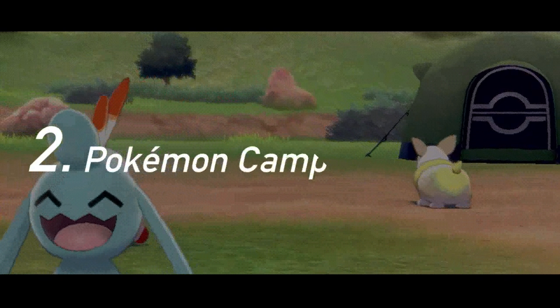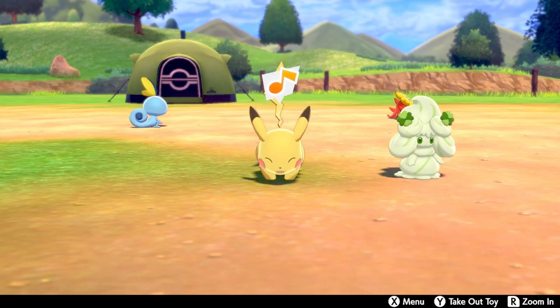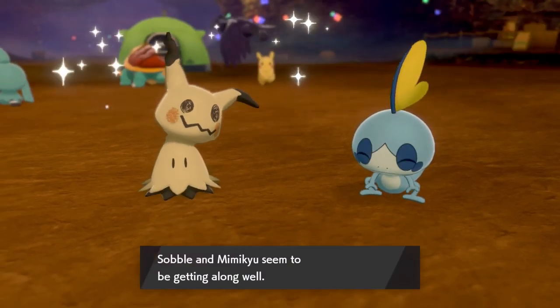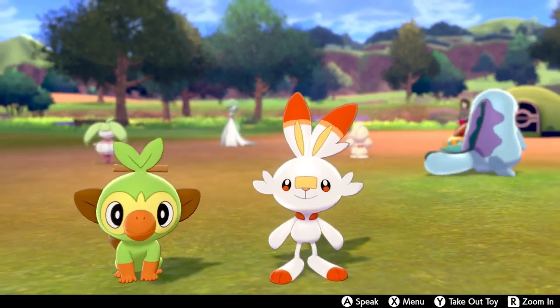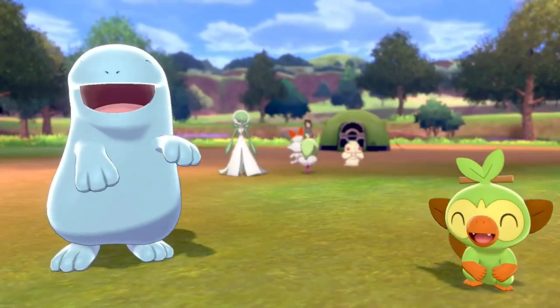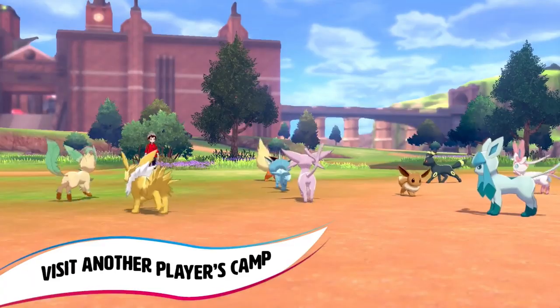Next they showed off Pokemon Camp, a feature we knew about due to the leak and quick clips from previous trailers. This trailer went into much further detail, showing that Pokemon Camp is the latest version of Amie and Refresh, allowing you to interact with your Pokemon to boost their affection, which grants battle bonuses. Pokemon Camp will display your entire party at once, allowing you to play with multiple at a time and see them all run around and interact with each other. You can also go visit other players' camps in the wild area, and one of your Pokemon can be brought there to interact with theirs — they said they definitely recommend doing this, which leads me to believe that visiting other players' camps gives you extra special items or affection boosts or something.